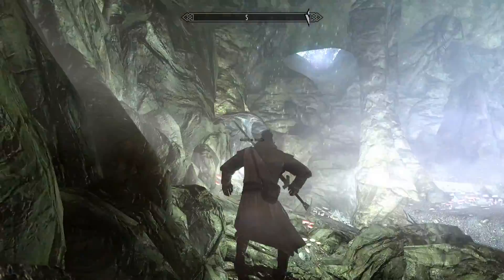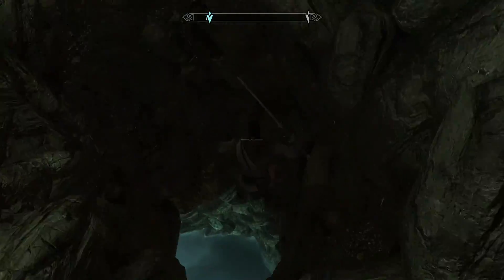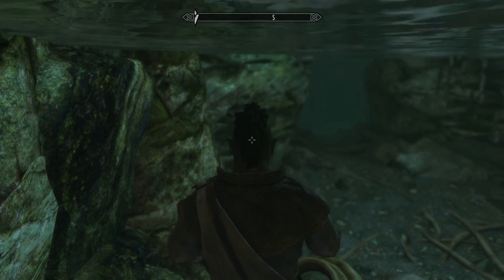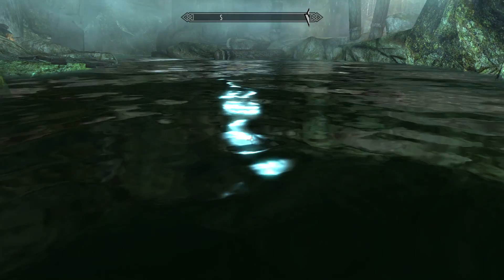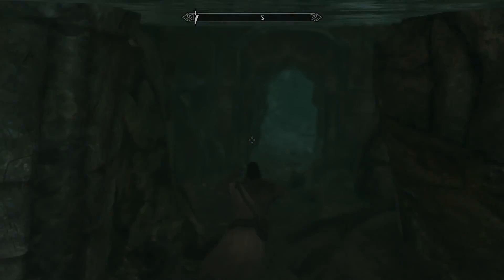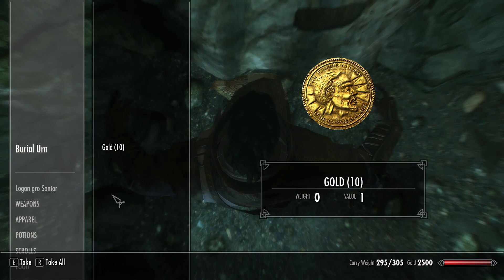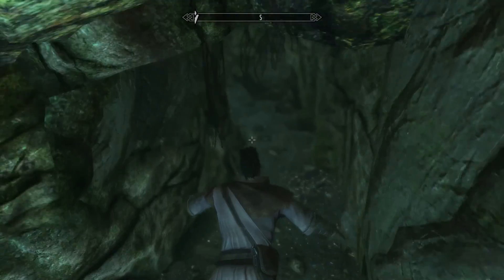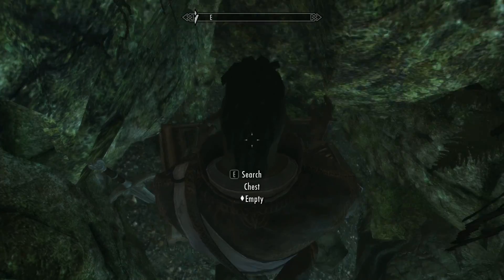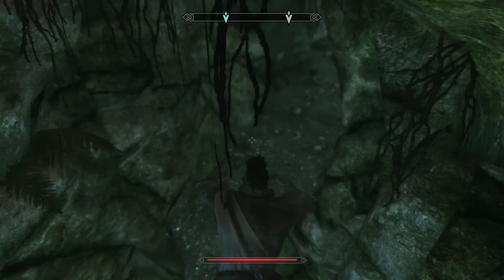I see something. Whoops, I slipped in - I'm here now. What's down here? A sword! I gotta get out of here, get some air.